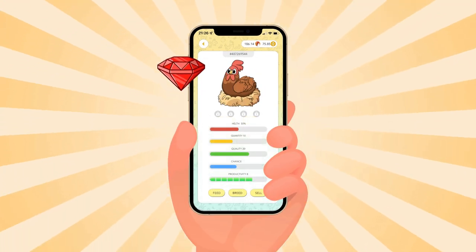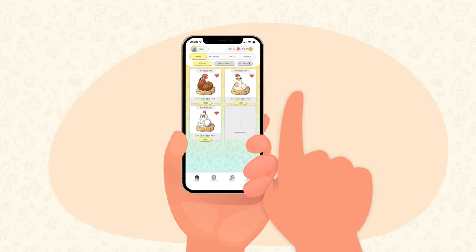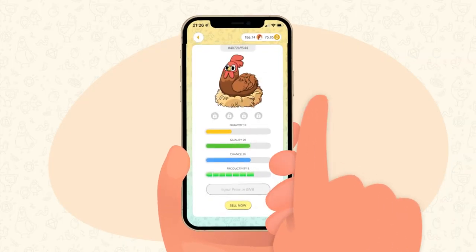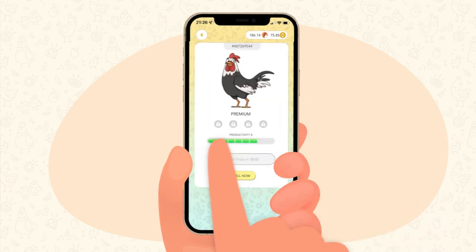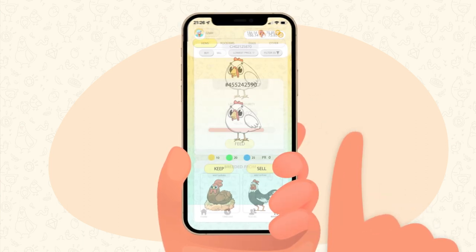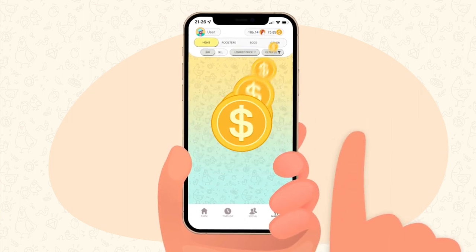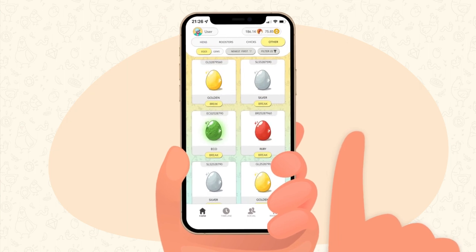You can always level up your NFT hen by using hen tokens. If you want to earn more hen tokens, you can start breeding your own chickens. For this, you'll need at least one NFT chicken and one NFT rooster. After breeding, you need to take care of the newborn chick until it grows and becomes an NFT hen, which you can then sell on the market or keep for yourself to get more eggs.